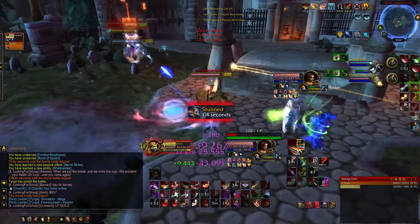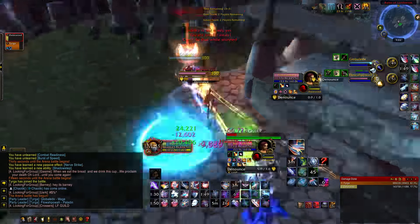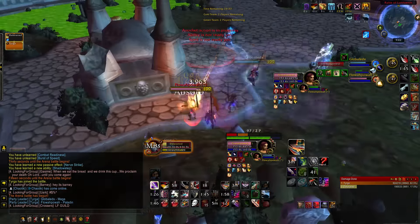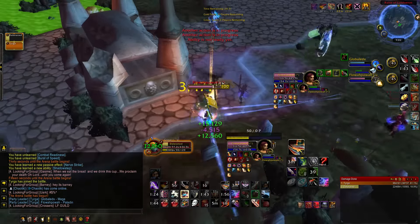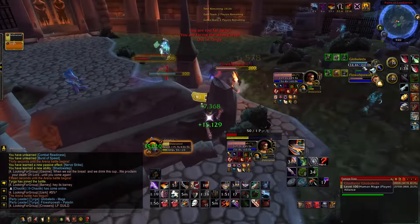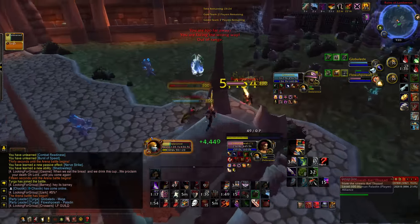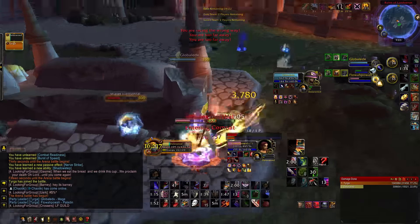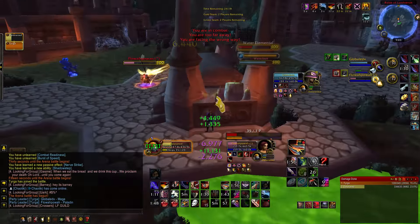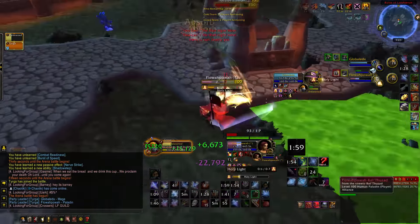The idea behind it is to stay offensive while maintaining defense, scoring heals when you can, and looking for that reset. The reason you stay offensive is because with a kick on a holy spell you can lock out the paladin and stop any bubbles from coming in. If you lock the mage out on frost with a kick you can stop the ice block and have a way better chance of scoring a kill rather than burning through all the cooldowns — the two ice blocks, two bops, and a bubble. The longer this team plays the less chance you have of surviving.